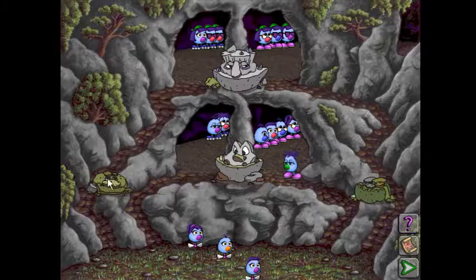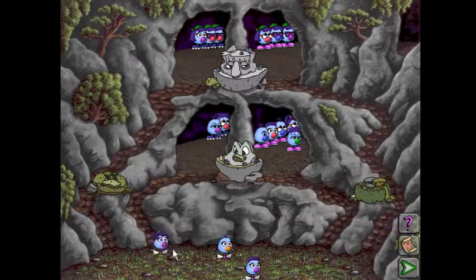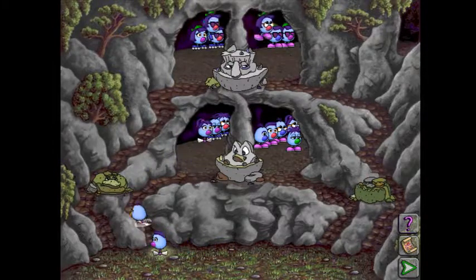So again, she rejects pink shoes, he accepts pink shoes. He rejects green hat hair, she accepts green hat hair. And once you've got that, you can figure out exactly where each Zoombini needs to go.